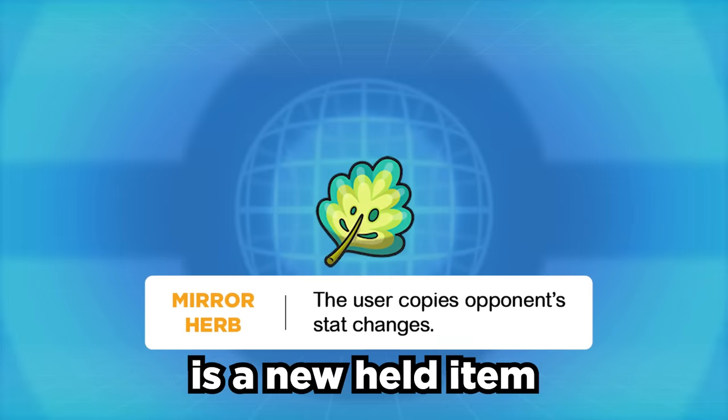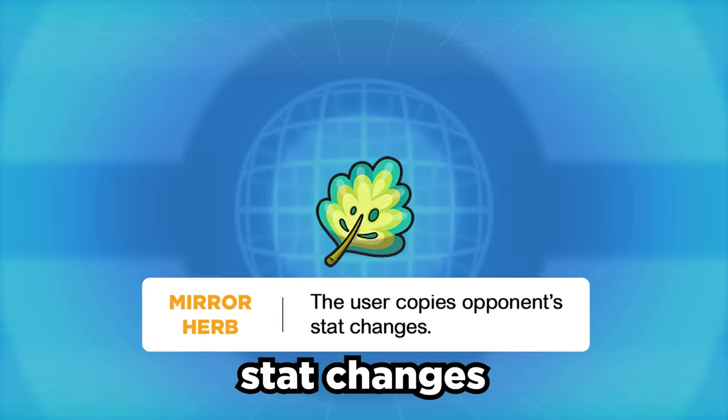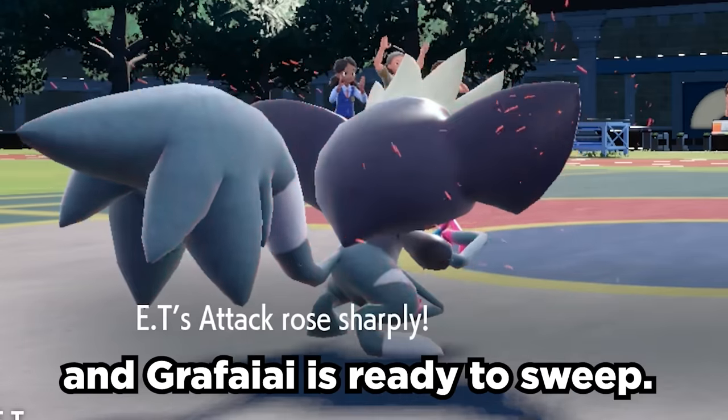The item Mirror Herb is a new held item introduced in Pokémon Scarlet and Violet that copies the opposing Pokémon's stat changes. So if you give them Swagger, steal the boost, use the item, and Grafaiai is ready to sweep.